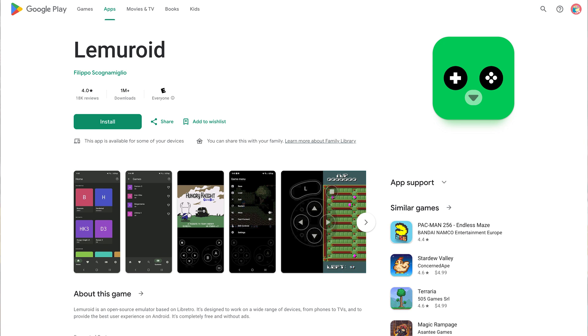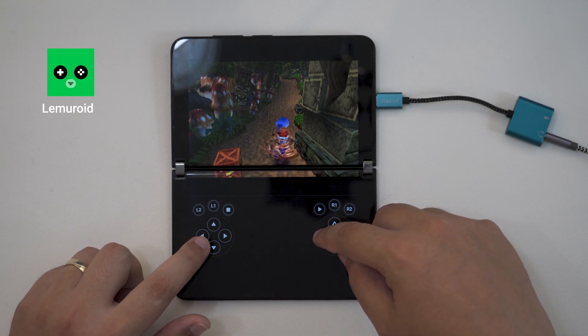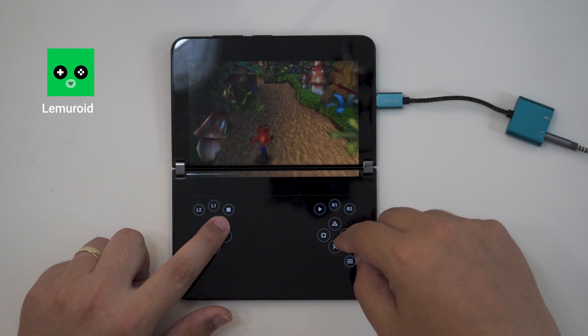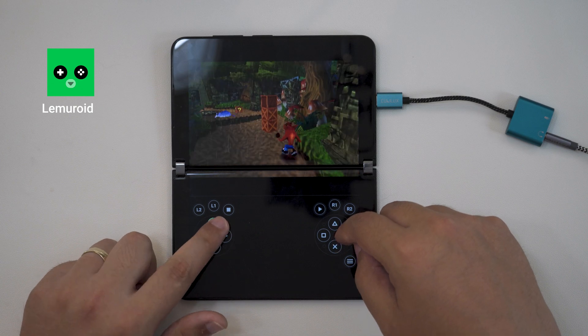Emulation apps are much the same. Citra, Drastic, and RetroArch all exhibit the same audio delay. However, Lemuroid and MelonDS both run perfectly fine. Again, it's unclear why these specific apps are different beyond being just a bit newer to the scene, but they're at least great apps that'll scratch folks' dual-screen emulation itch without any additional fuss.